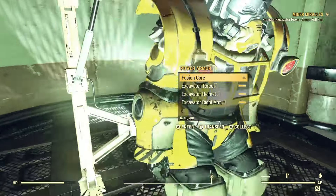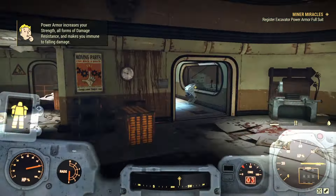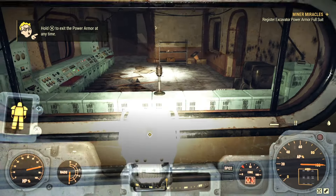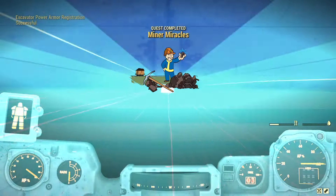Once you've got it all done, head to your last quest marker and for once in your life, you are given permission to click the big red button. This quest will now end and the Power Armor, along with the Power Armor station plans, are now yours to keep.